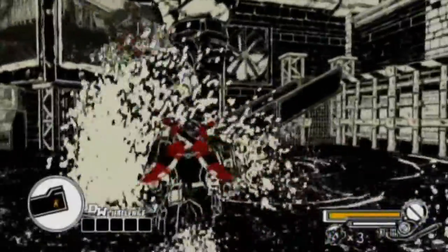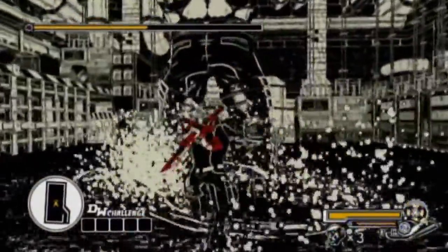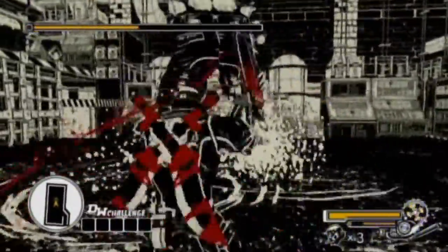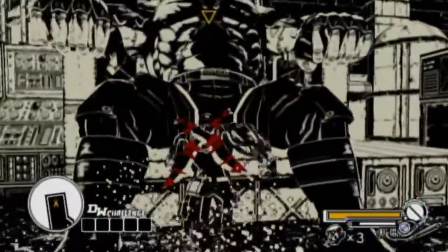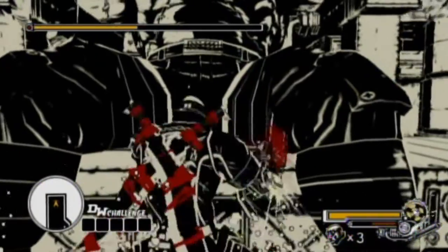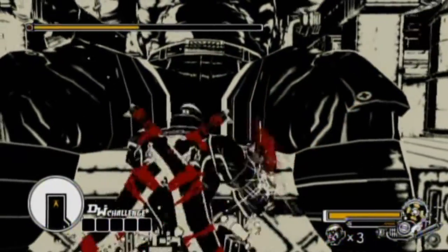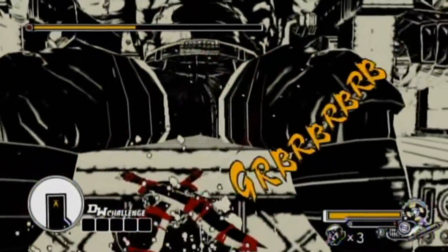However, while he's walking to the chair, this is a good chance to get a little bit of extra damage in with your chainsaw. Follow him to his electric chair and keep attacking him with your chainsaw — it'll make him only recover minimal health.